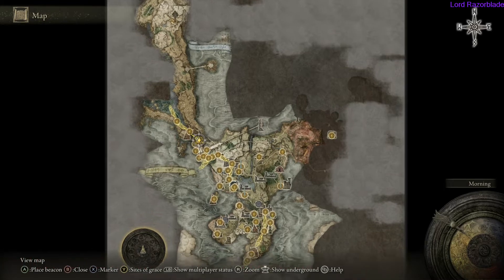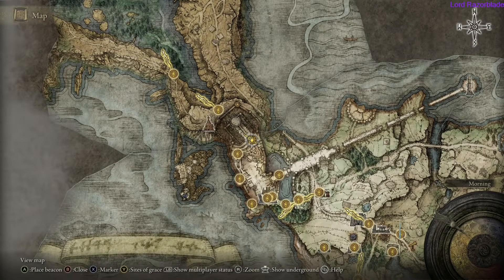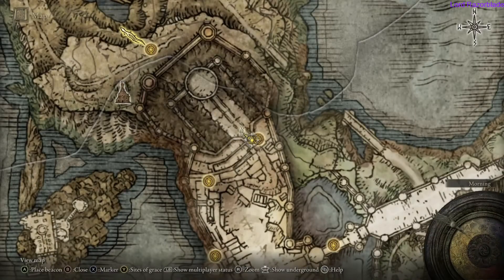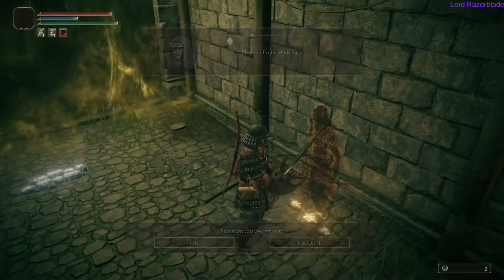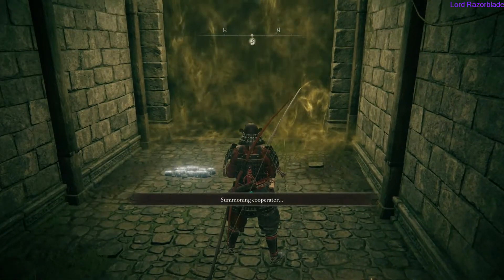So basically where to find him: take the northwest path, you'll eventually come through a castle and travel around the left side around here. You can also come around the right-hand side — if you look at the map you can kind of see there's two different ways to get here.